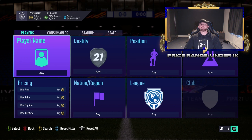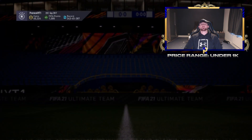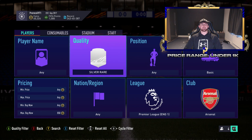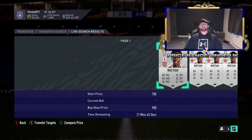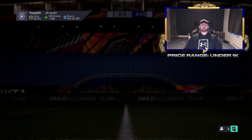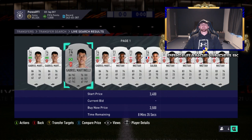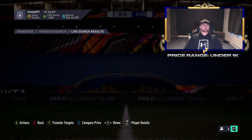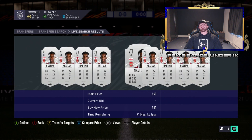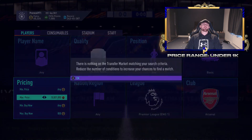First up is the silver method — the under 1k method. We're looking at Arsenal players under 1k. In order to not pull up goalkeepers, you want to go for basic. You've got 900s on a lot of these guys — 950, 900, 900. You can pick up that English striker, Gabriel Martinelli, and Saliba. The guy you're going to get most is Nketiah. You want to snipe at 850 because you're selling these on for 1,000 coins.